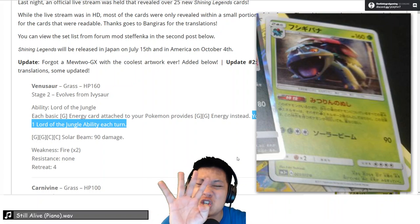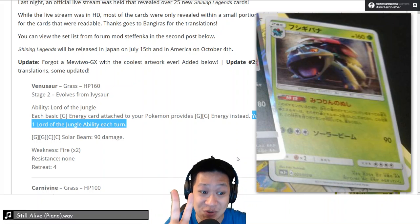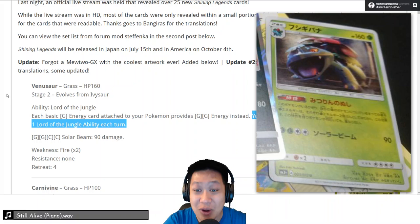One Lord of the Jungle is very, very good. This attack — Solar Beam — costs four energies, but you only need two grass energies to attack, and you have a good backup attacker, which we will need more in the future meta.